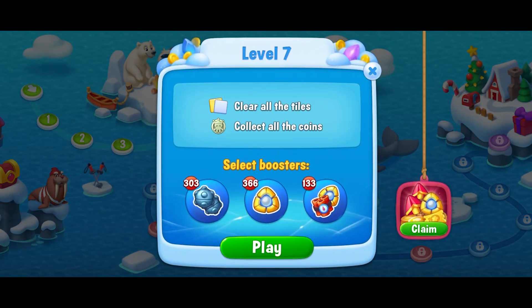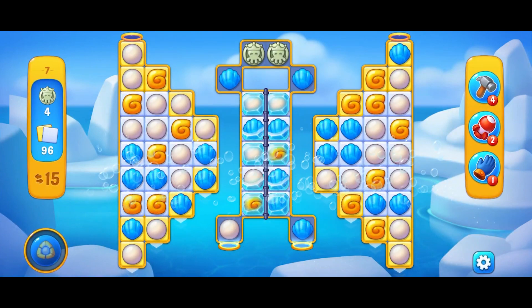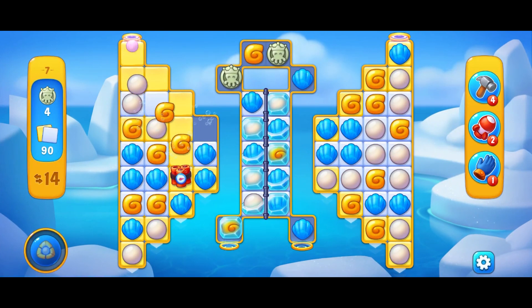Level 7. No boosters. Clear all 96 tiles and collect all 4 coins in 15 moves.